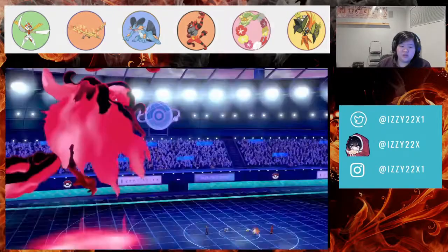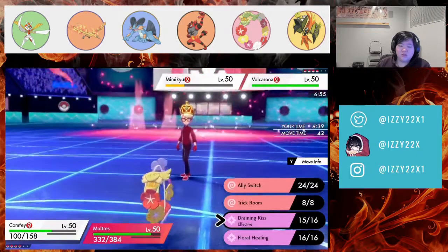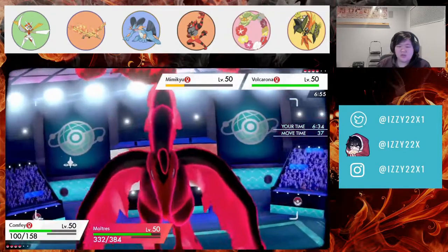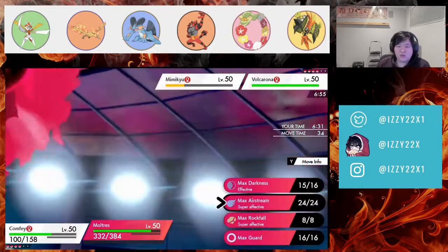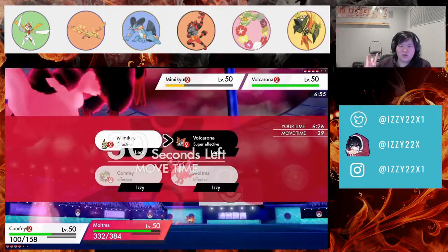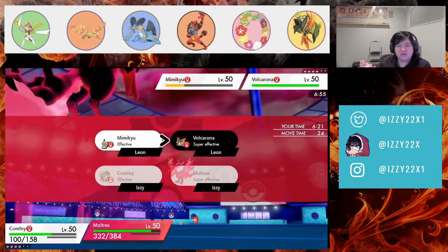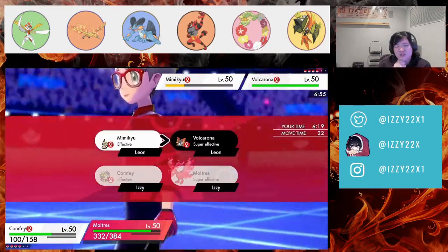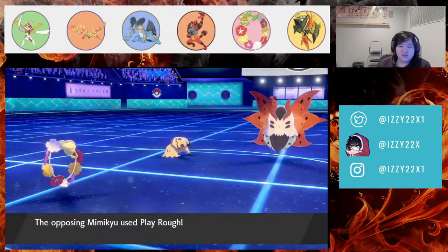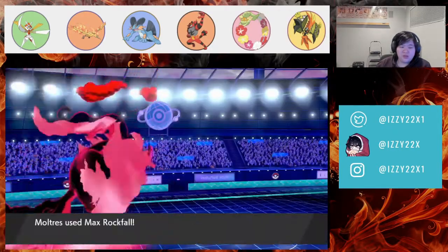We'll Trick Room again and go for Max Rocks into Volcarona. Actually, I want to be faster first. In case it has a Focus Sash — which it does — we go Max Rock Fall. They go for Play Rough but it doesn't do anything to Comfy. The sash is confirmed, which is what I was worried about.